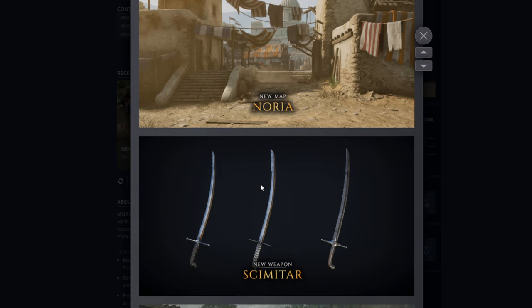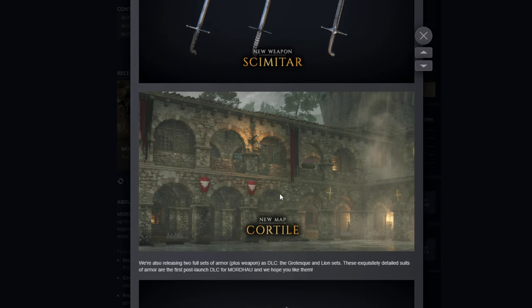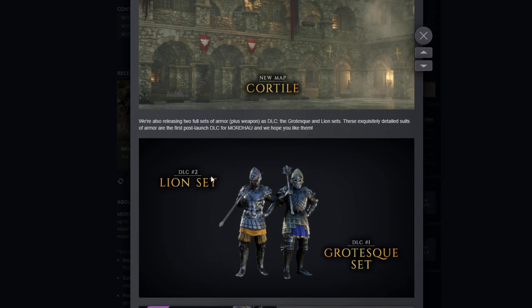There's a little picture of Noria. Smittar — very nice, can't wait to check out the stats on that. Quartile — very cool, that's a rainy map I think. We're also releasing two full sets of armor plus weapons as DLC — the Grotesque and Lion sets. I think this was the helmet I saw. Probably already on my way to buying this. These exquisitely detailed suits of armor are the first post-launch DLC for Mordhau and we hope you like them.